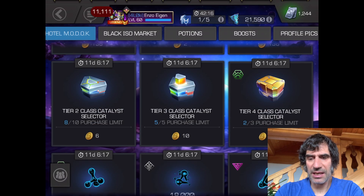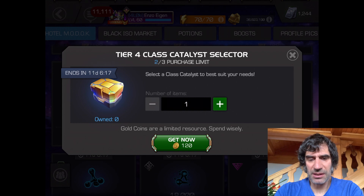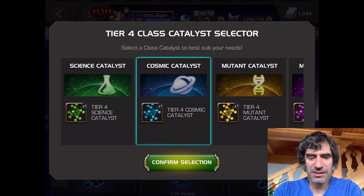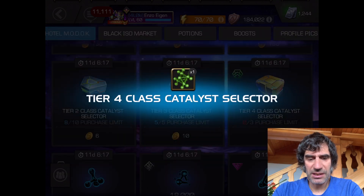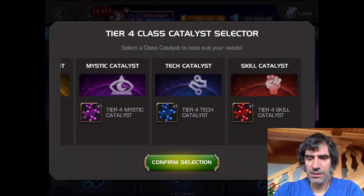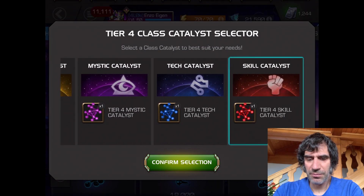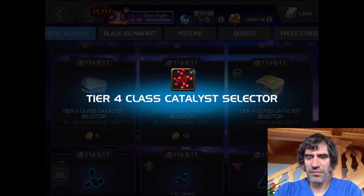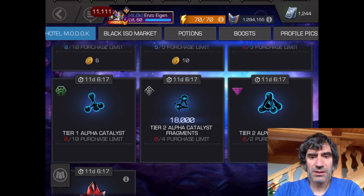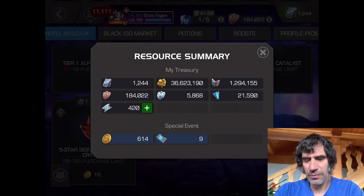I could see gaining a Science catalyst and there are a bunch of rank-ups I'd like to do. Let's see if we can buy two of them — we'll get the Science and let's grab the Skill as well. That brings me up a little bit more on each of those, and okay, that's all those I can buy.